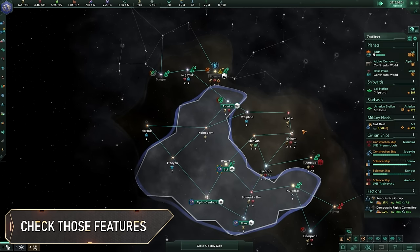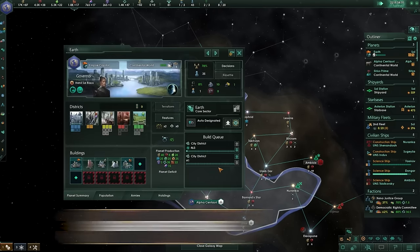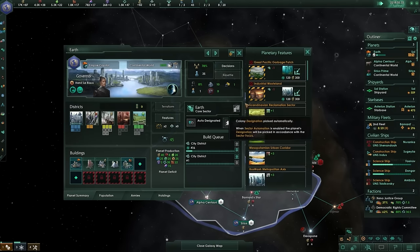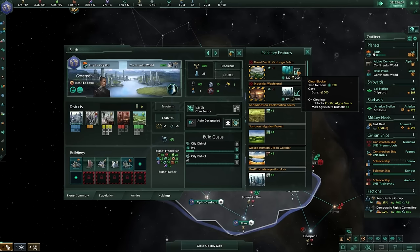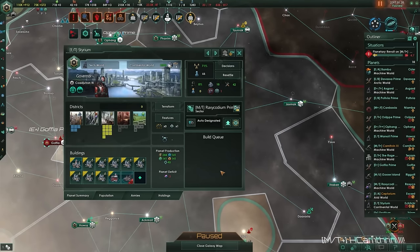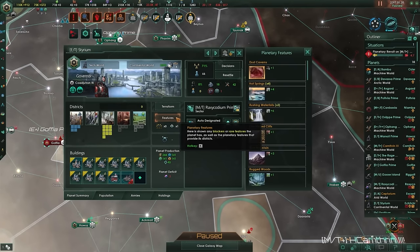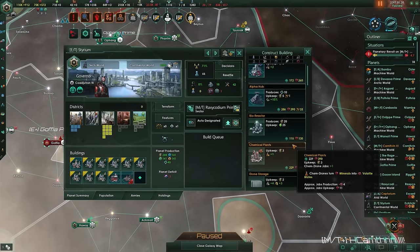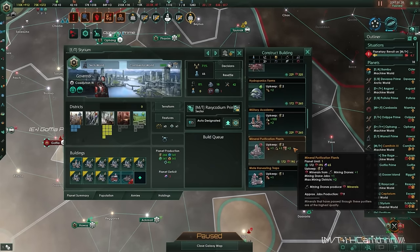Number 5: Every planet has a variety of features on it that determine everything from how many districts of each type can be built to what blockers exist that are preventing you from expanding your colony. The features panel allows you to clear out blockers and make way for additional districts, but features can also enable you to mine strategic resources on that planet, including gas, moats, and crystals. These strategic resources will make it much easier to upgrade buildings on your planets to new tiers in the future, so definitely keep an eye out.